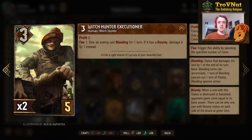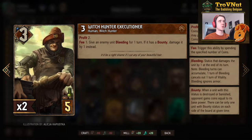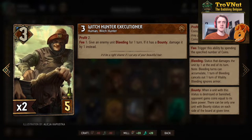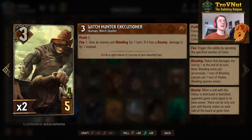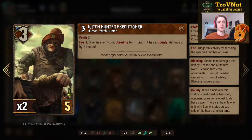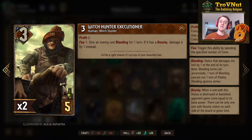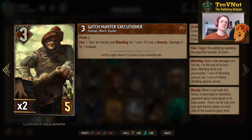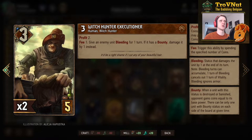We need damage dealers to kill those bountied units. The Witch Hunter Executioner does just that — for 5 provisions, he starts at 3 power, gives you 2 coins, and for every coin you spend on this card you can damage an enemy unit with bounty by 1. If that unit doesn't have bounty, you can still apply bleeding on that unit in case you don't have any bounty on the board.